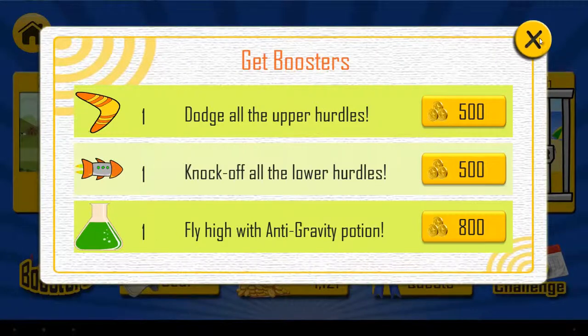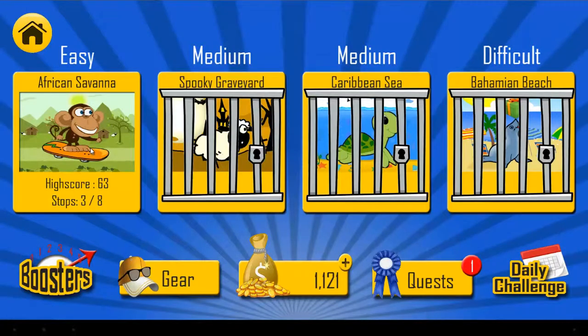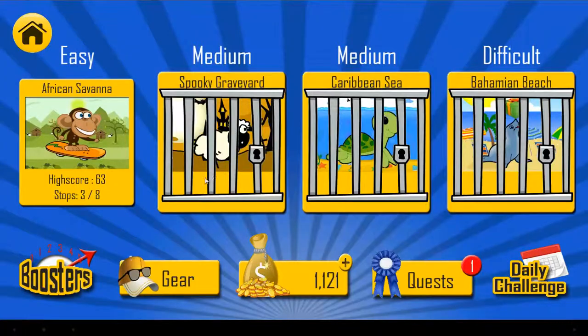You can buy power-ups if you want to. This is the most powerful one — the anti-gravity potion. I'll show you too; I'll just start it so you can see how it's played.